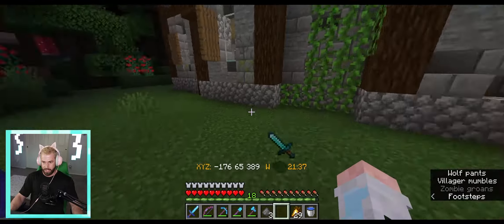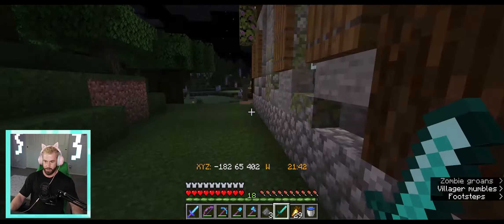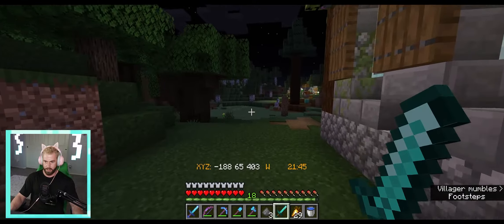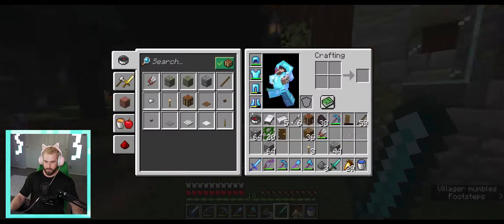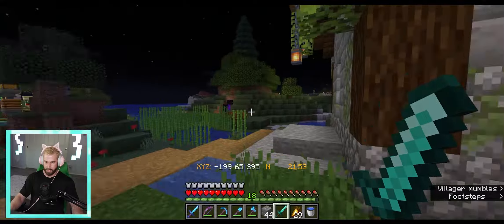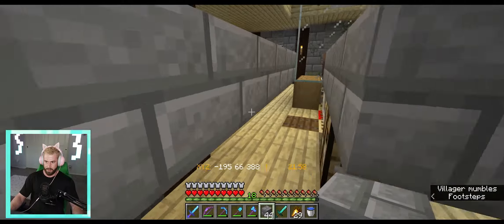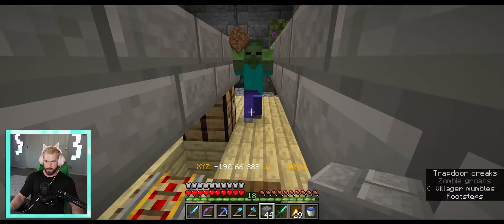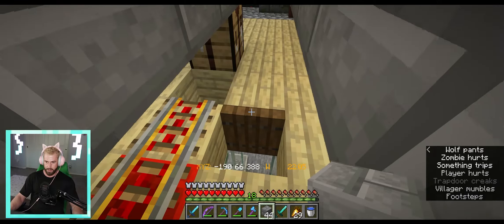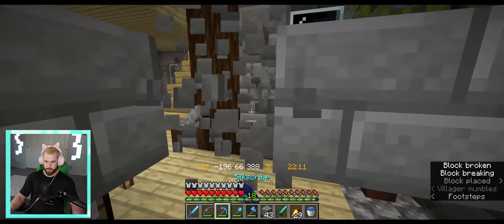Actually, he's got a block — that's perfect, that's good enough. So now we just need to lure him back over here. Everything is still safe, let's see if we can quickly get our blocks. Yeah, come on, right this way. Perfect, now we can just plug that up for the most part.